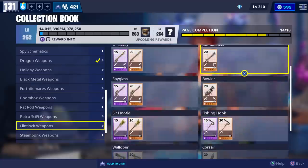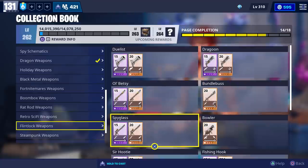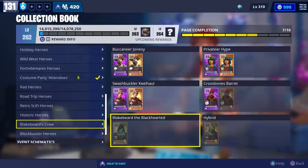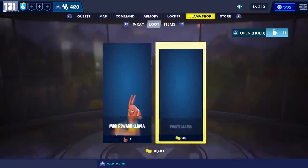The Corsair Sword is also really good. Dragoon's really good for impact, and Obeti and Spyglass are also really good snipers. You should also be able to get the pirate heroes, but I'm not entirely sure if these two are going to be available, so let's go ahead and open up the llamas and see what we get.